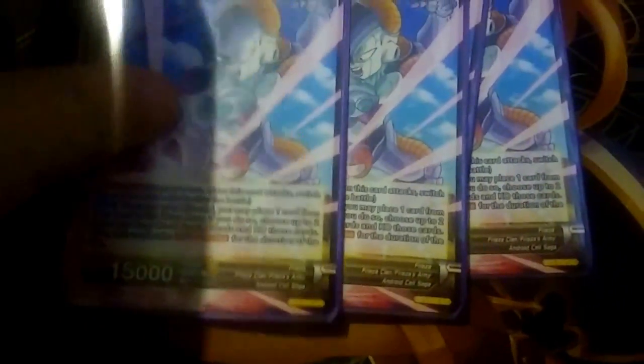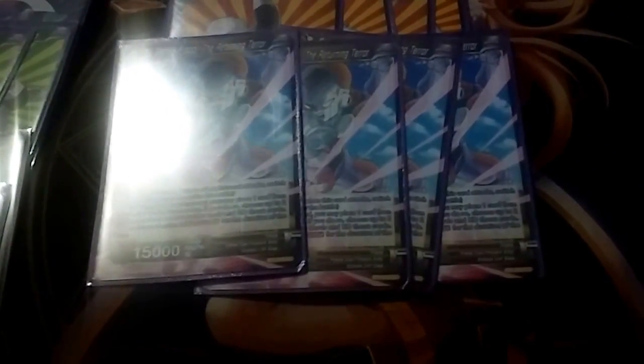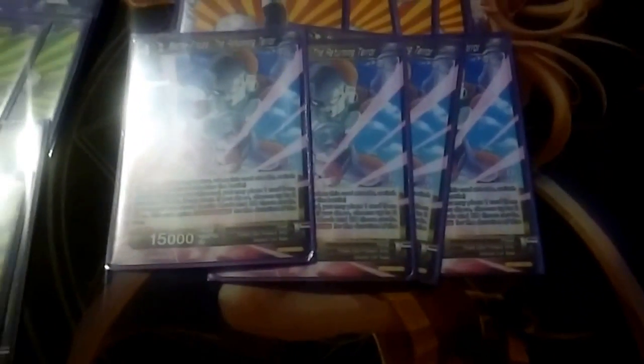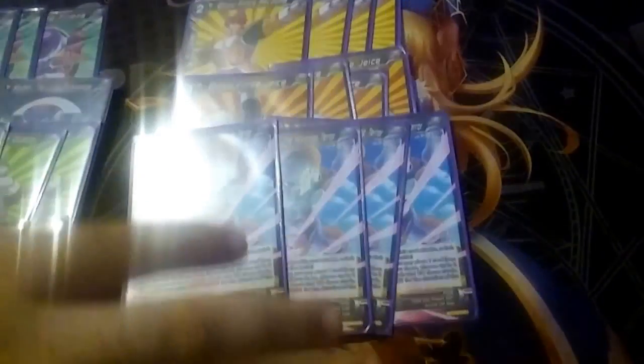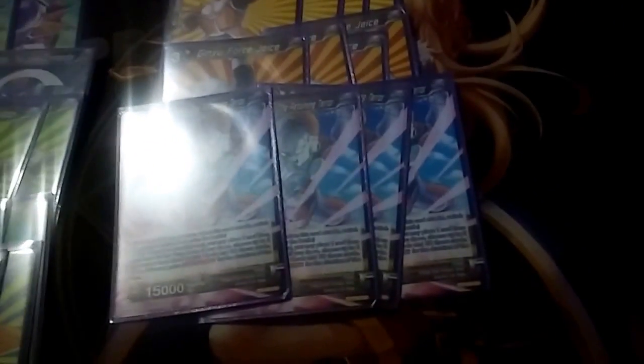We have 4 Mecha Frieza. Mecha Frieza has Dual Attack. It says when you play it, you can place 1 card from your hand into your drop area. If you do, choose up to 2 of your opponent's rest mode battle cards and KO them. And then if you do that, you get Double Strike. So your opponent has a big turn and you survive it — they tap 2 of their big attacking battle cards, and then you drop Frieza on them, pop 2 of their guys, you have Double Strike, swing on their leader, they have to burn cards, and you just get a big turn off of that.